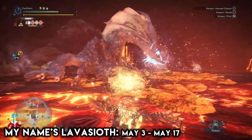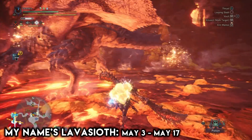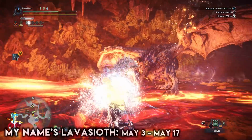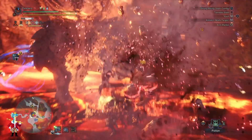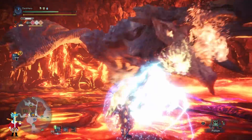This is the quest most likely to give you those rare decorations. For the My Name is Lavasioth event quest, simply take down the Tempered Lavasioth — it doesn't take a lot of trouble and if you have a coordinated team it should be very easy. Make sure you don't miss out on both of these quests as they are helpful to all kinds of players. After all, everyone needs those rare decorations for their builds.